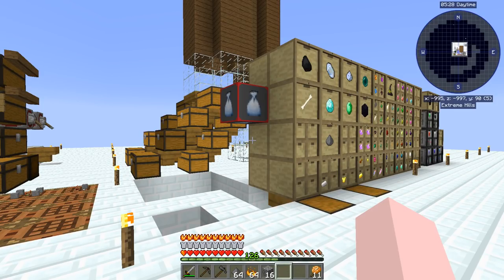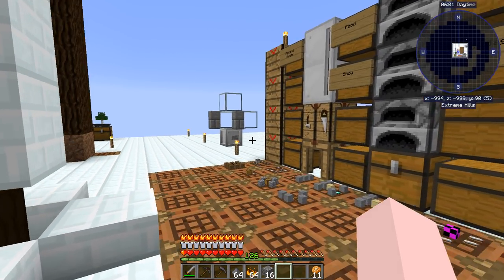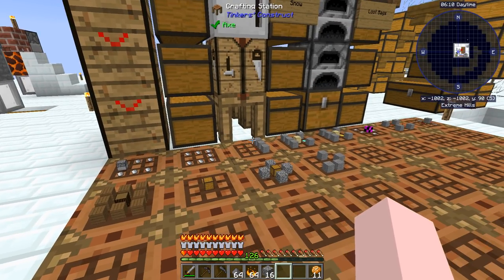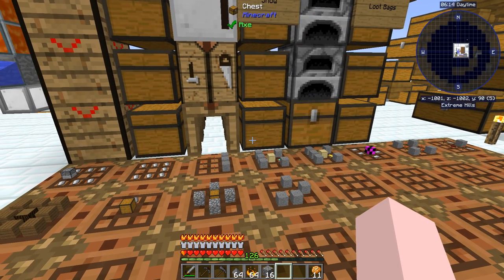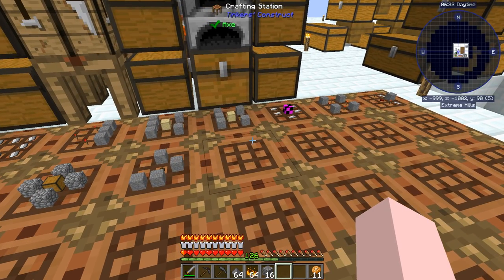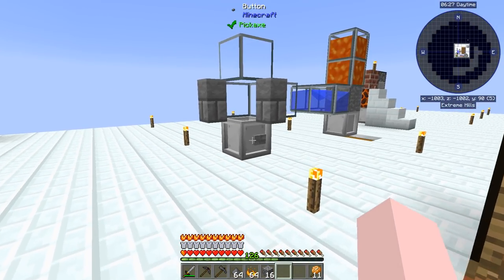Hi, my name is Willix and this is Episode 7 of Modern Skyblock 3. I've set up some drawers and we're going to be setting up a loot bag opener and have it auto-feed into those drawers. I've come up with what I think is a very innovative way of sorting through the stuff so the hoppers don't get stuffed up. We're also going to work our way up to an osmium casing, make a colossal chest, make some soul sand, and get quantities of nether wart. So we've got a few interesting things to do today.